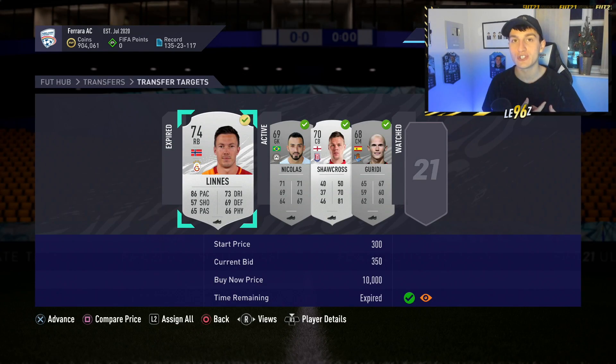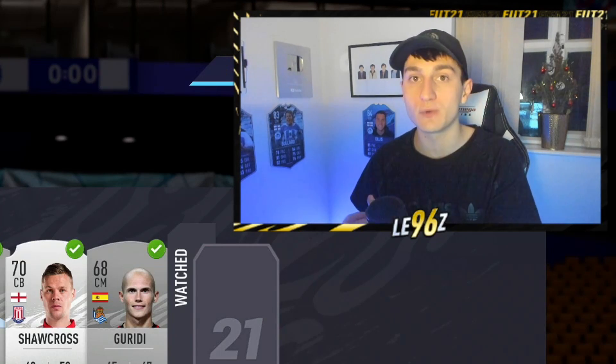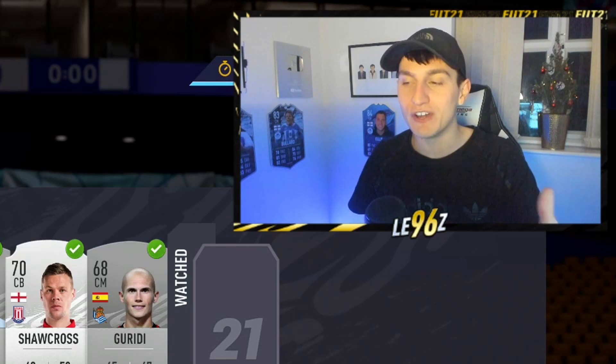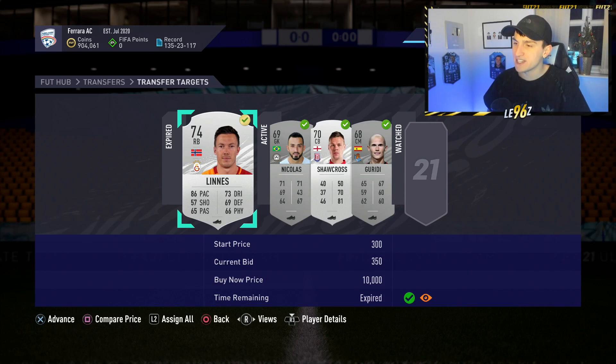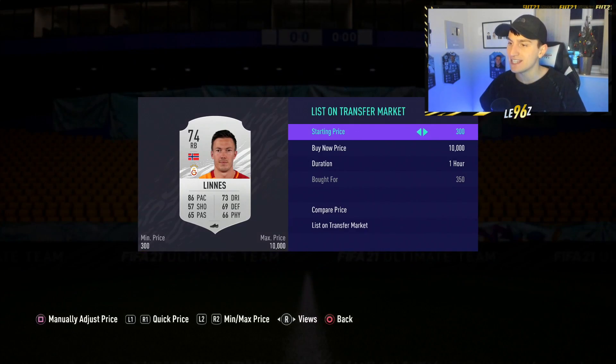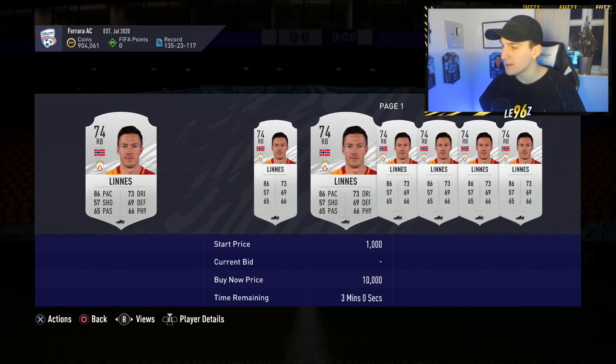If you're starting off in FIFA 21 from absolute scratch, make sure to click up here and go to my trading to one million coins series, where I go from absolutely nothing — basically the same position you're in now — up to one million coins. As you can see here, we've already managed to get ourselves a card at 350 coins — it's this Lyons, I think that's how you pronounce his name.